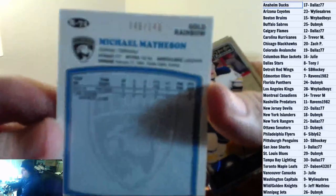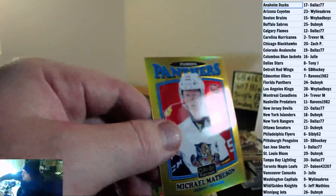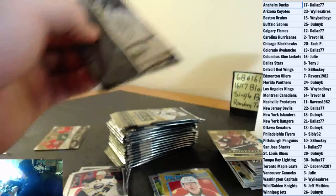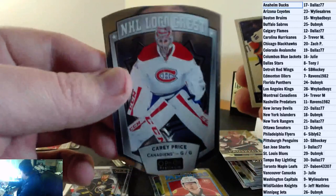We got a gold Retro Rookie for the Florida Panthers, 046 of 149, gold rainbow — Michael Matheson. And an Arturi Lekanen Marquee Rookie for the Montreal Canadiens. Carey Price NHL logo for the Montreal Canadiens.